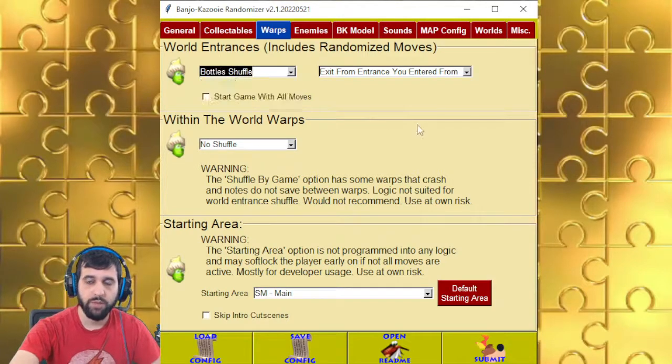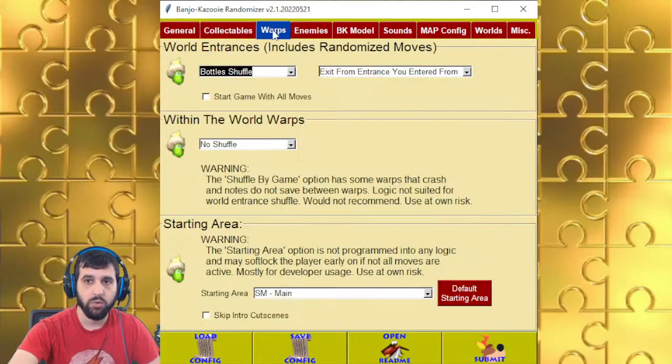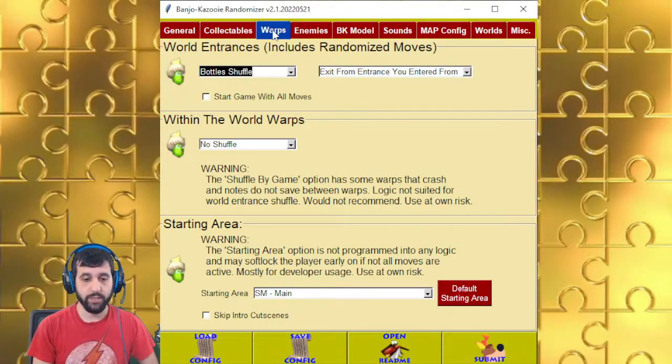Bottle shuffle — depending on your shuffle settings, it will turn all the Bottles Mole hills into one-ups, shuffle those jiggies and one-ups, and then see which of those are still one-ups. It'll try to calculate where a Bottles Mole could be based on the moves you can learn there and the Jiggy requirement to progress the game.